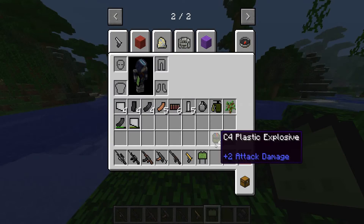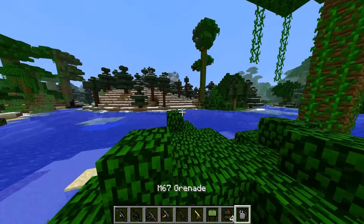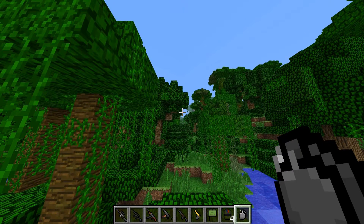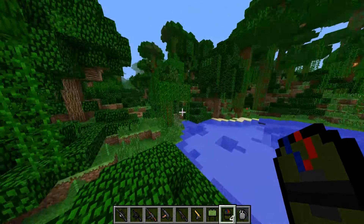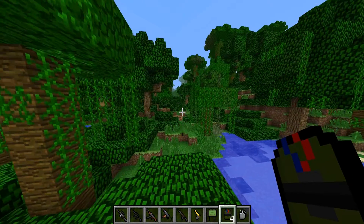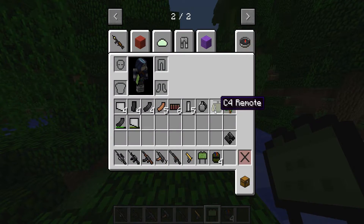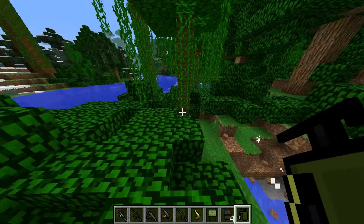Let me show you all the grenades first. We have the regular grenade, and then we also have the plastic explosive, the C4. For that to work you need the C4 remote, and then you'll explode it by right-clicking.